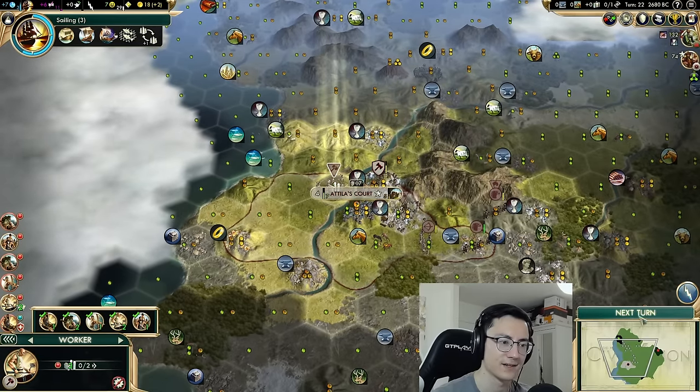Lublin's production isn't bad for now because we are building battering rams. We need to be working on more improved tiles there too. We've just spawned a great general — you never know when those are helpful in wars. Don't hold yourself back if you need to use generals — just drop them down and build a citadel as part of a war, absolutely do that.